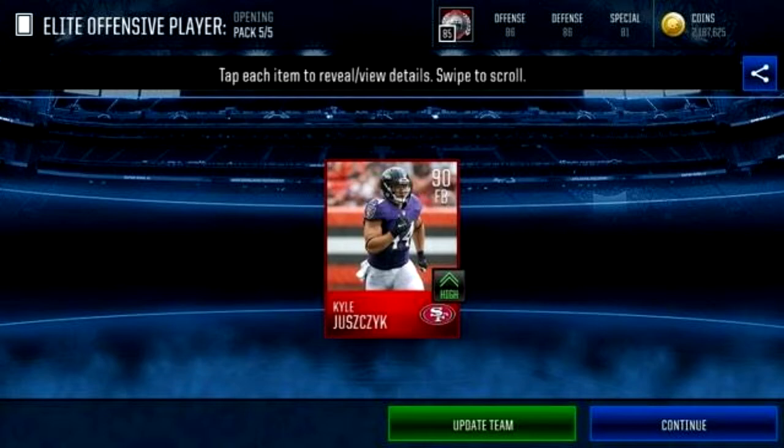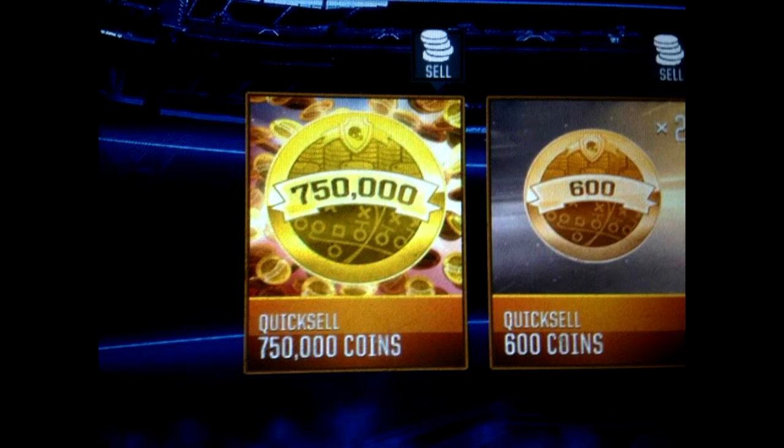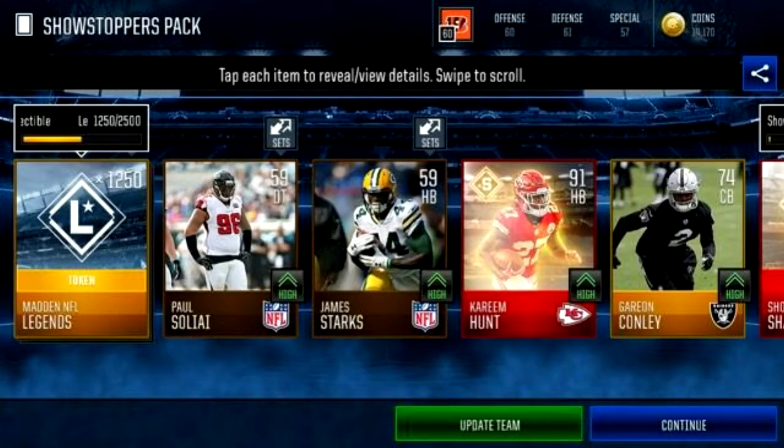Moving on to our third spot, we got that boy Virgil_deals. He's moving into the third spot because he pulled two things — two different packs. He got a 750,000 quick sale — 750,000 coins. One mil for Madden Mobile goes for around $6 to $7, so that's probably around a $5 pull. That's a nice pull: almost a mil and it's guaranteed coins — straight up 750K out of the quick sale pack. He also pulled a 91 overall halfback, Raheem Hunt, out of the showstoppers pack. That's pretty good — pulling a 91 overall halfback out of the showstoppers pack.